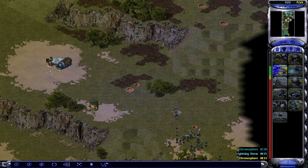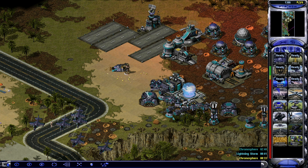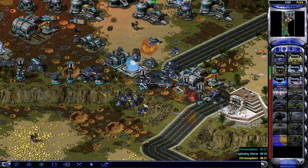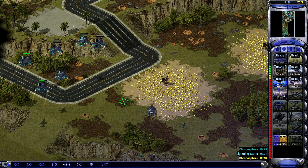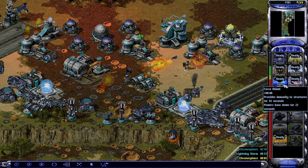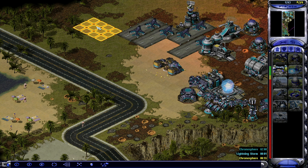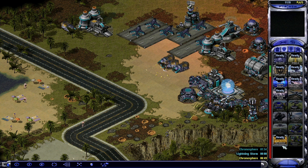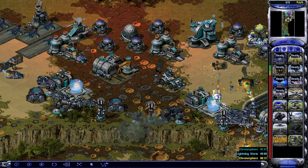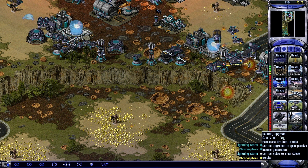They're doing some long-distance harvesting here — maybe we can kill you here, even though I don't think these guys are that great against that. Our base is under attack. You keep coming into range, you do that. We want another reactor. Lightning Storm ready. Unit lost.